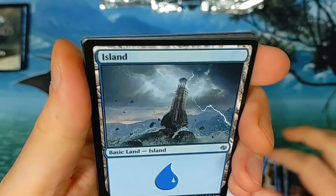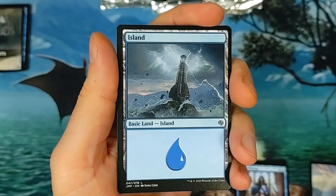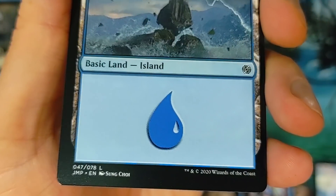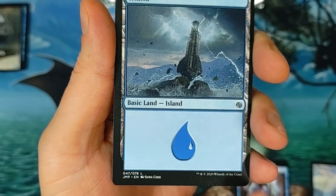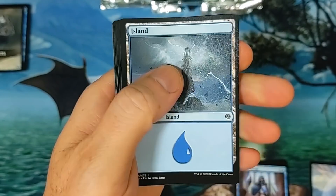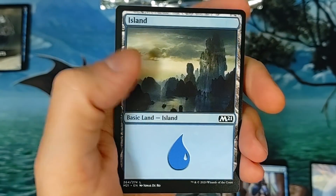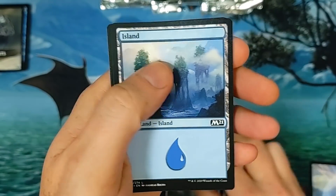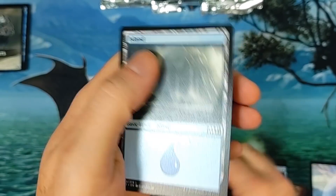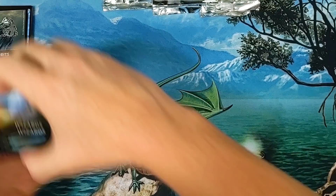Teferi's Protege. Okay, there is a land — so I guess the misprint on the land, see where this big symbol is right here? Well, instead of just that big symbol, overlaying it is like a mountain symbol as well. So pretty interesting to keep an eye out for misprints on these boxes. And I do have a second box as well.